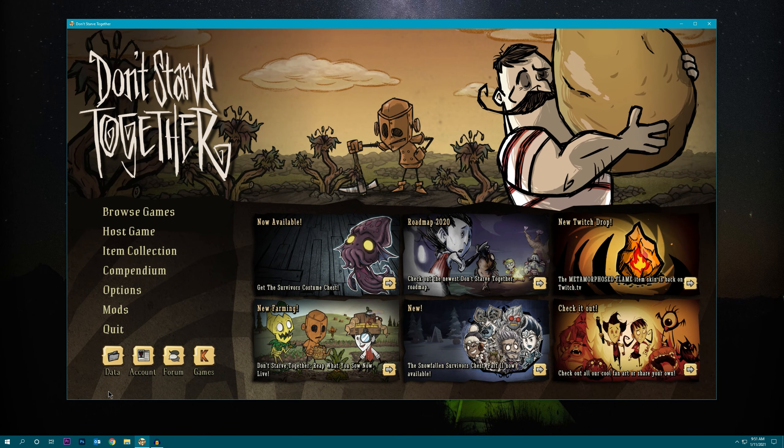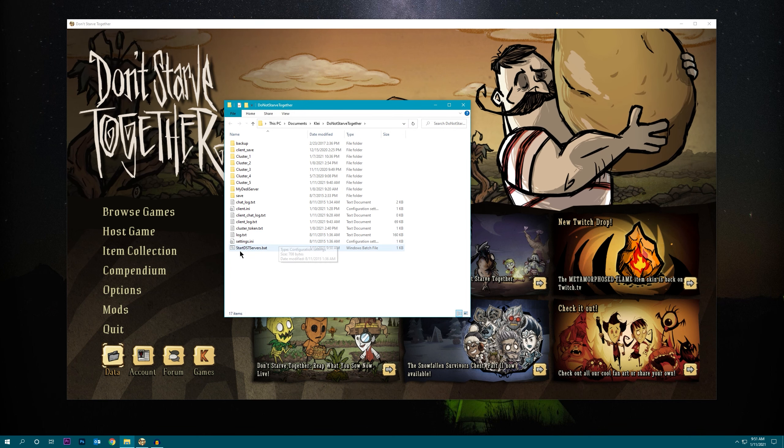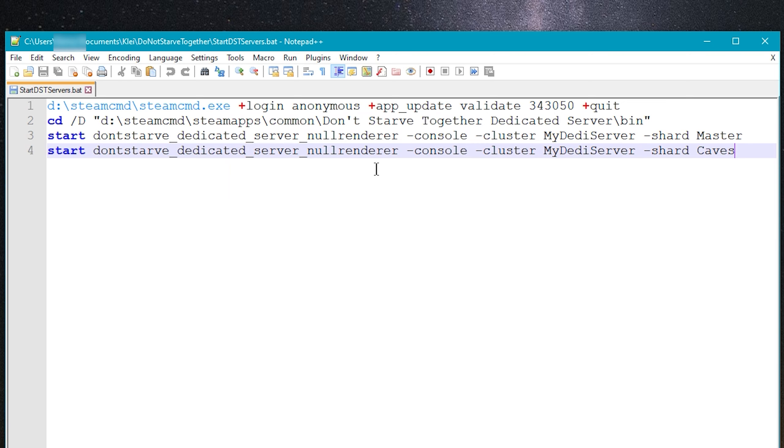There's one last thing we need to do before starting the servers. Go to your data folder and edit the start DST servers batch file. The first line is the command to check for DST updates and you should see 'validate' as a parameter. What validate does is check all game files for integrity and replace any that differ from Steam's current version — which unfortunately also replaces your dedicated_server_mod_setup.lua with the default empty file. Because of this I've never been successful running mods on a dedicated server unless I disabled validate. So just select that parameter, delete it, and save.